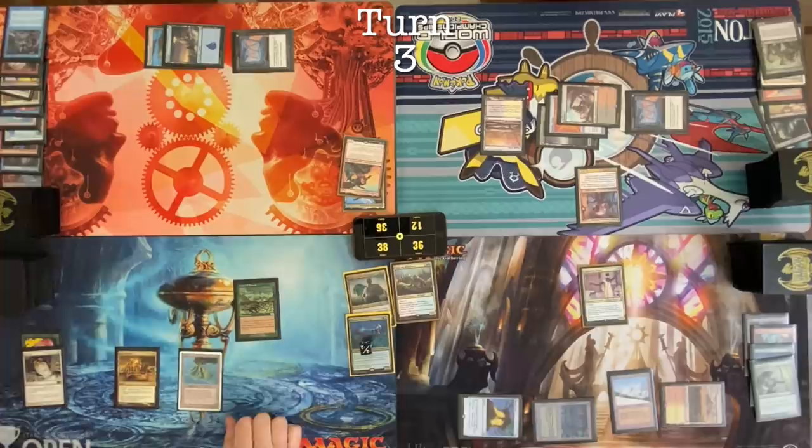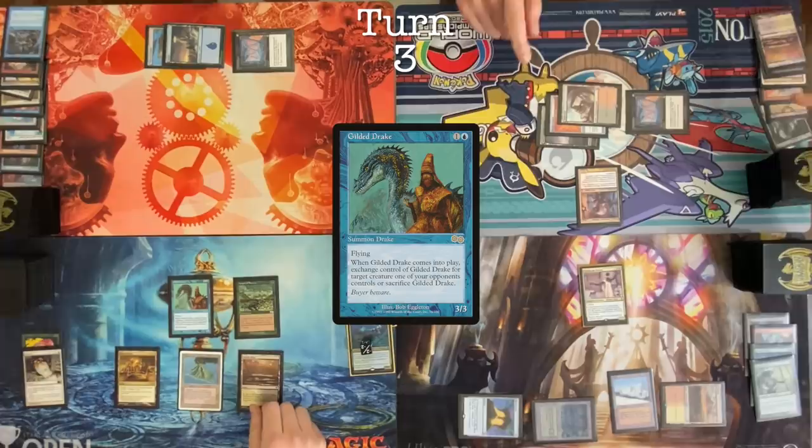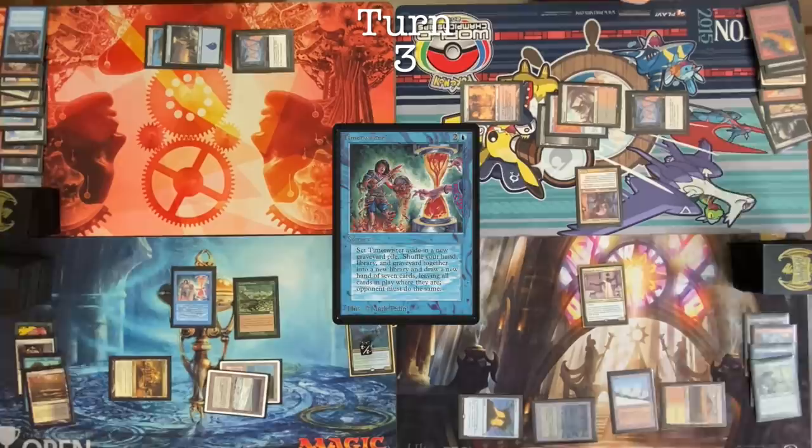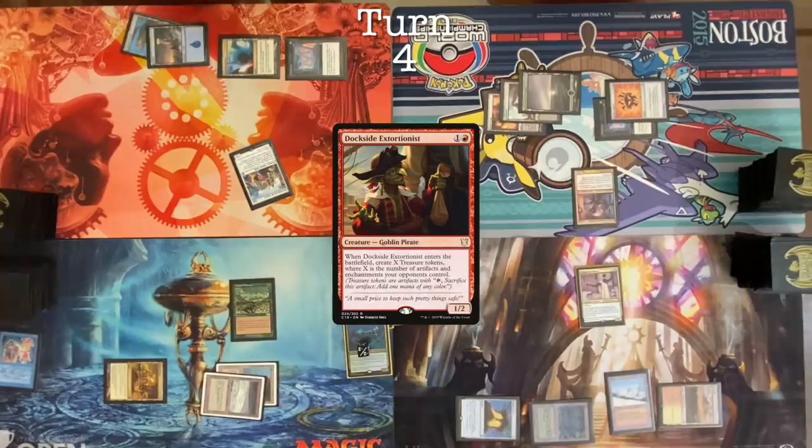Draw a card. Main Phase 1. Make two blue. Crack Marsh Flats. With the two blue I'm going to cast a Gilded Drake. It is Pyroblasted. Fetch. Time Twister. Pass the turn. Untap. Roll for Mana Crypt, take damage. Draw for turn. Mana Confluence. Cast a Recruiter of the Guard. I will find a Dockside Extortionist. Cast that Dockside Extortionist, cast Fortress. Pass turn.